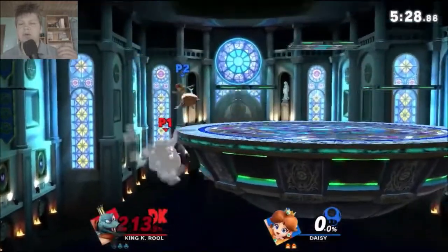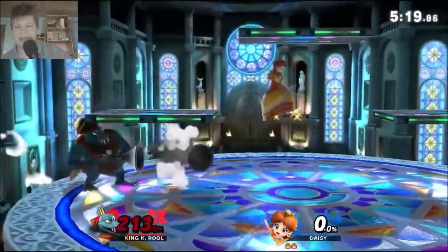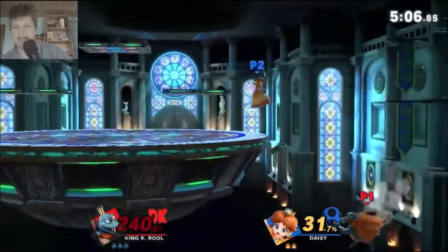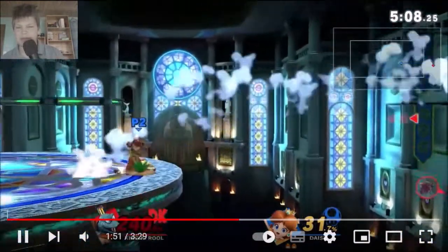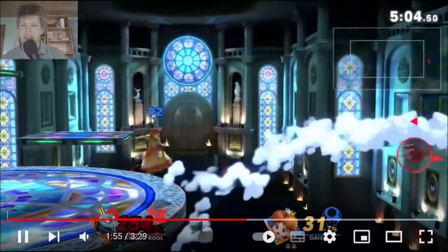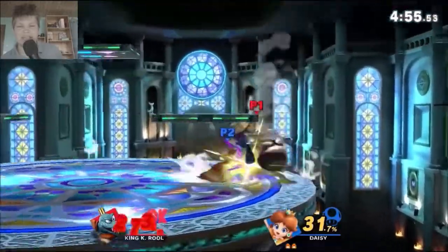Here you should stall with up air, not throw crown, because you get below ledge more. The biggest problem Amy herself saw is mis-inputting up B sometimes. That Daisy is very scared of you even though you are at 200%. This is a prime example — use up air to stall here instead of crown. You get below ledge better. I believe you can get on the other side of the turnip before it hits, and then recover hugging ledge immediately without having to go high like this.